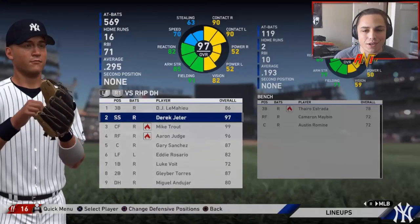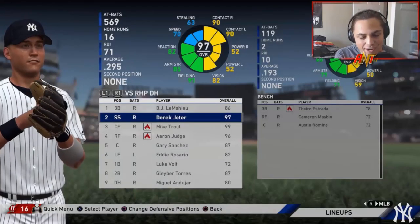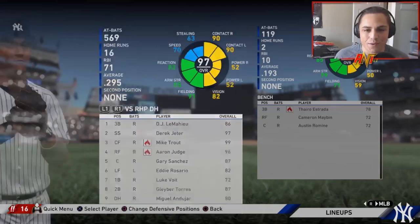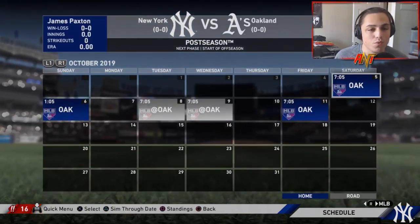Derek Jeter's numbers: .295 average, 16 home runs, 71 RBIs. His overall and potential are going down — but that's not a bad season at all. How are you gonna call .295 with 16 homers and 71 RBIs a bad season? That's a solid season: .300 average, .376 on-base percentage, .462 slugging, and .838 OPS. Not terrible at all. I don't understand why his rating is going down, and I hope it doesn't continue in that trend.